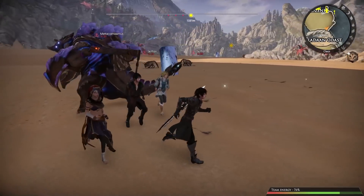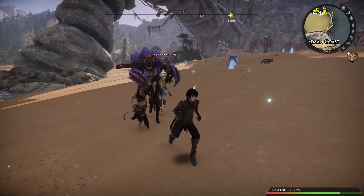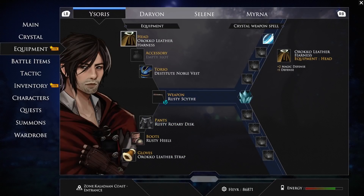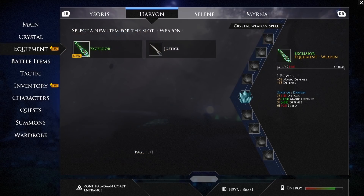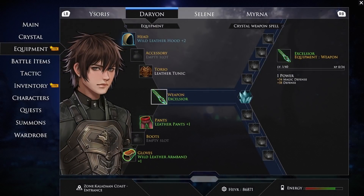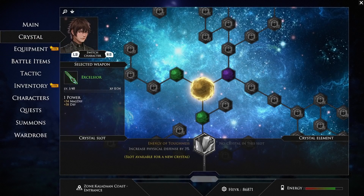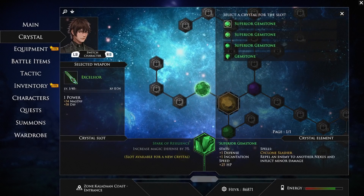Before that, we need to properly prepare. Remember that new sword we picked up for Darien? Let's use it. This is the Edge of Eternity menu — you can manage your inventory, see the progression of your team members, and view their equipment. Let's equip Darien with the sword from earlier. Now let's add some crystals. In Edge of Eternity, there are crystals you can find in-game that allow you to improve the stats of your characters and unlock spells and elemental attacks. For example, if you equip Darien with this Thunder Crystal, it'll unlock the Thunderstrike attack.